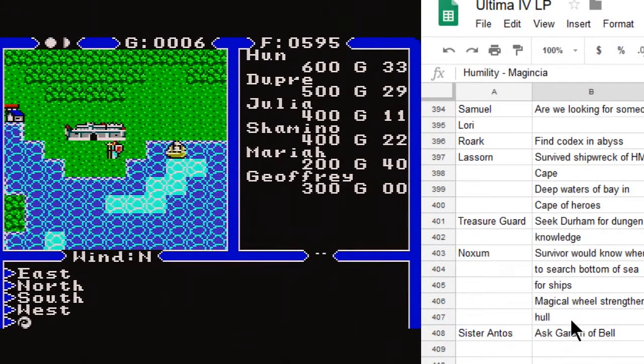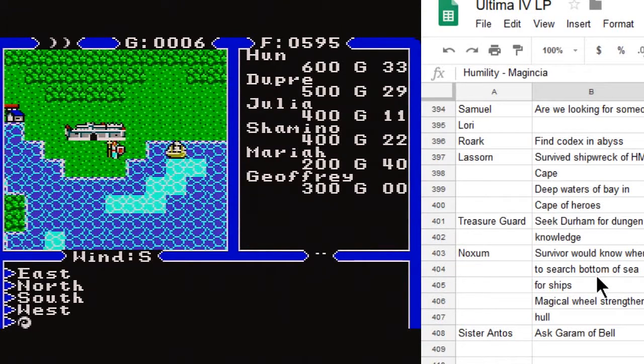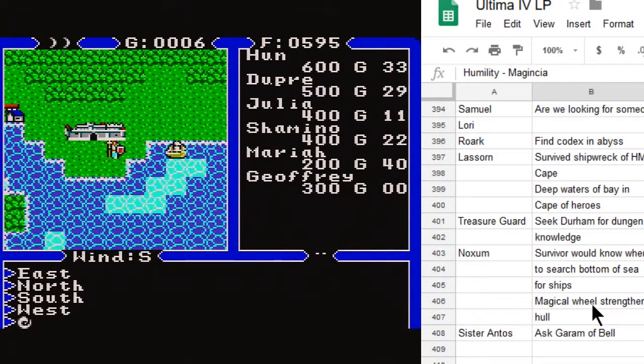I've been in to see Lord British, we've had a chat, and nobody has leveled up, not surprisingly, because we haven't done very much battling in the last little while. One thing I'd like to do now is actually go a whole bunch of places using our boat. If we're going to be doing a lot of boat travel, the first place we should probably go is down to the Cape of Heroes to find the wheel, because the wheel is going to offer us a little bit more defensive protection for our ship. That's going to be imperative if we're going to be heading out on the open water to fetch other things like the bell, and also places like Magincia, which we know is in the middle of the ocean at specific coordinates.